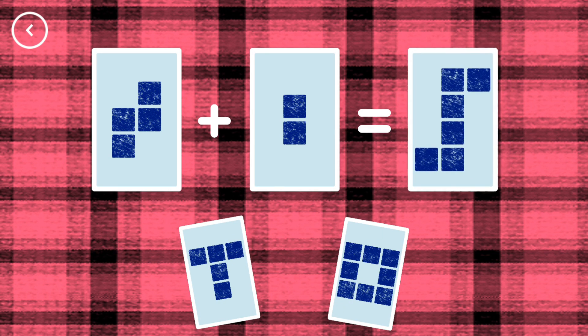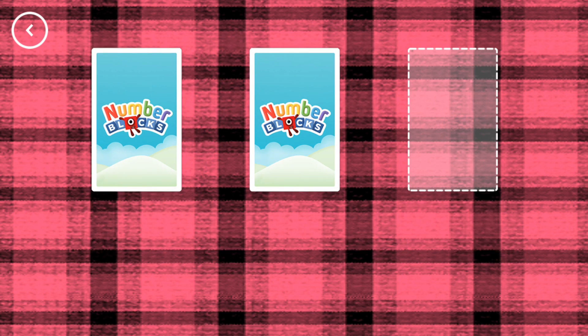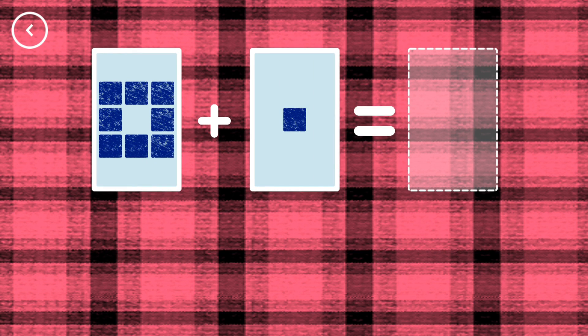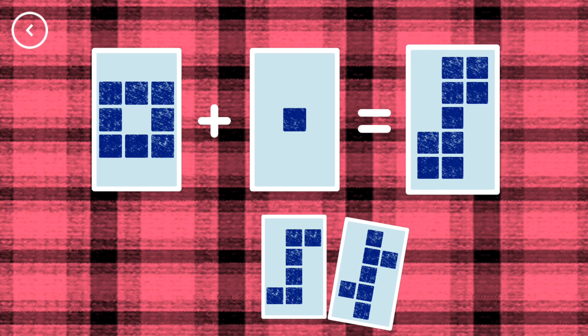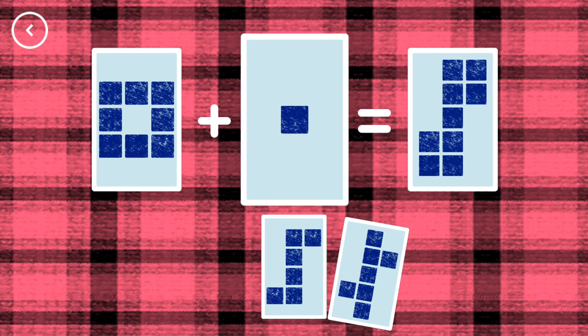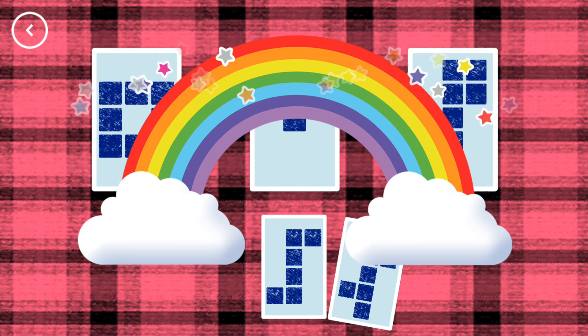Six. Four plus two equals six. Correct! Nine. Eight plus one equals nine. That's the correct answer!